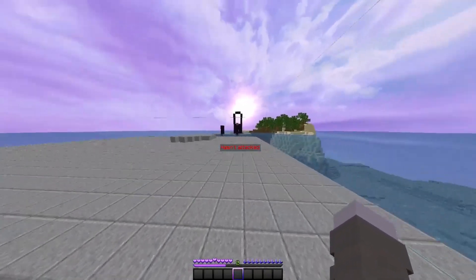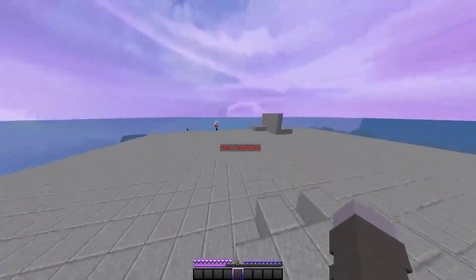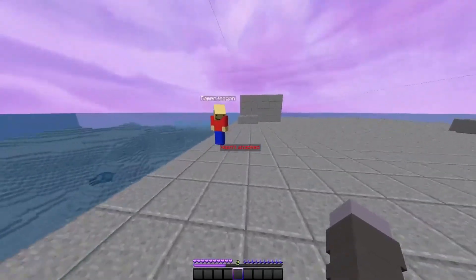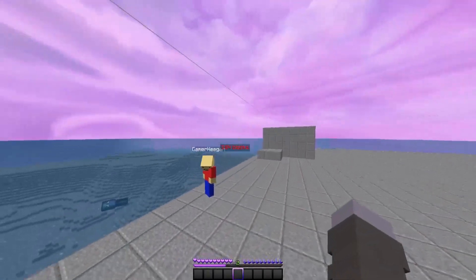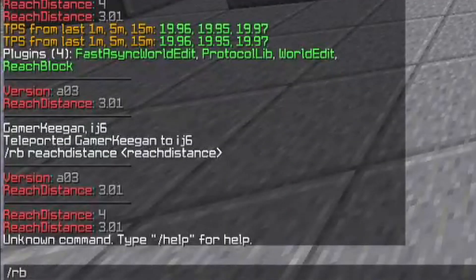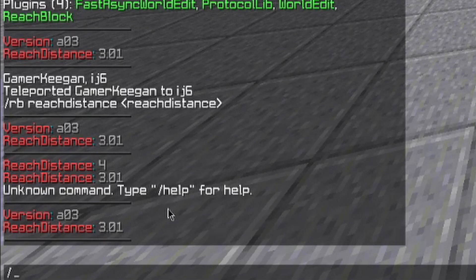I might, if requested, add another reach block to account for ping spoofing. But for now, there's not one. The commands currently are 'rb', where you can check the version and the current reach distance, and 'rb reach distance'.